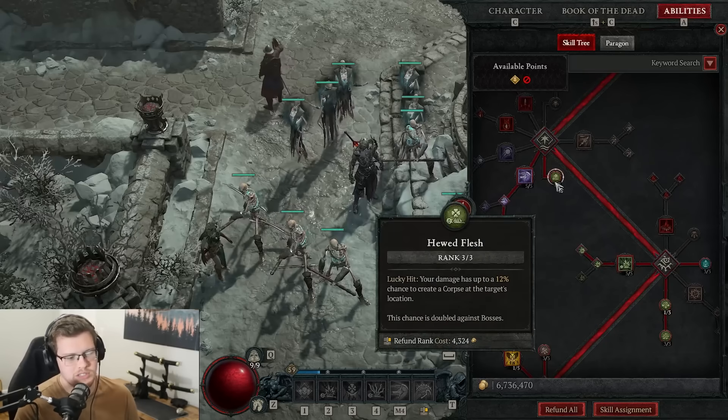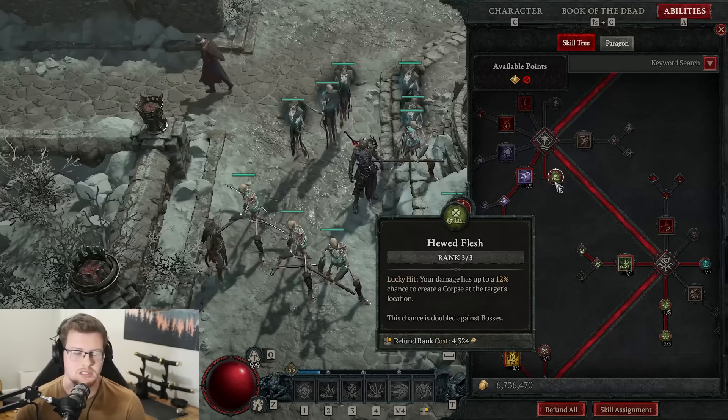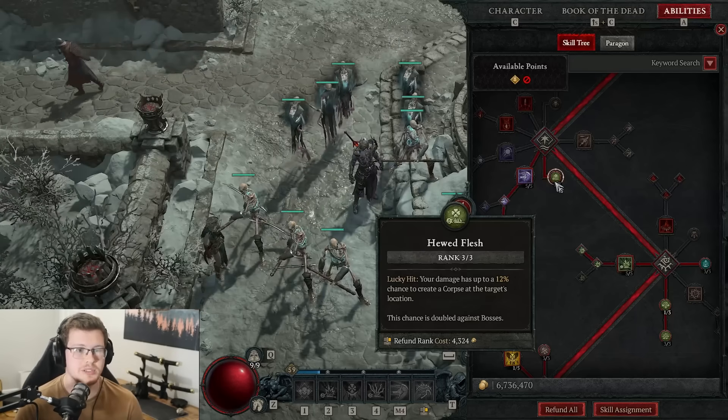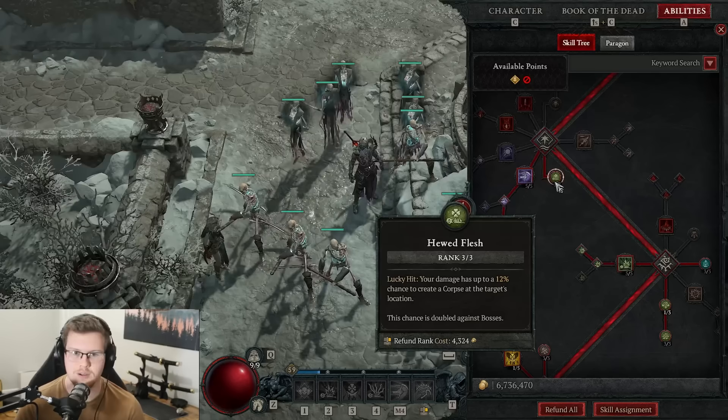Now before we move on, we are using Huge Flesh, which gives us more chances to create corpses — a 12% chance to just create a corpse when you're doing damage. Overall it's really nice to have, super helpful to keep our resource up and everything going. I highly recommend it.